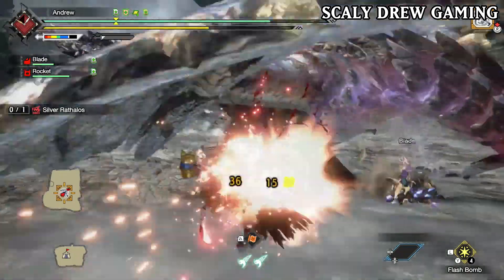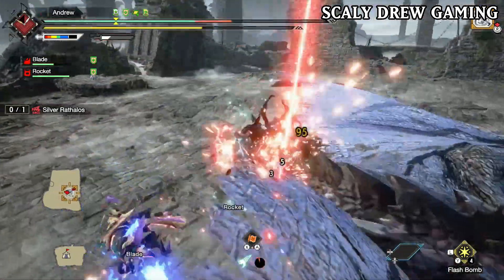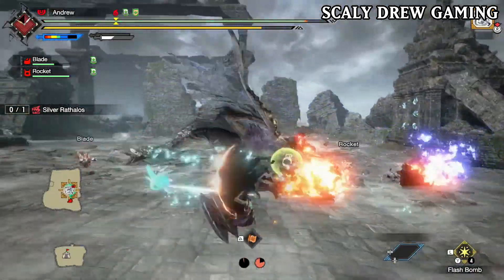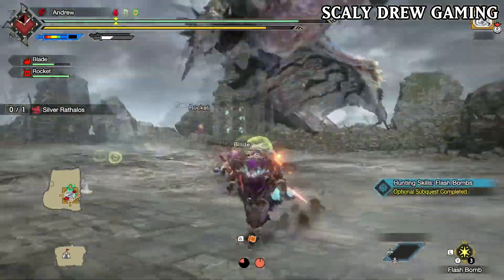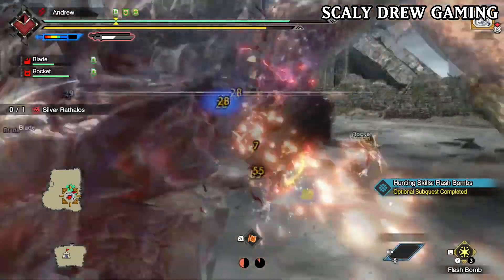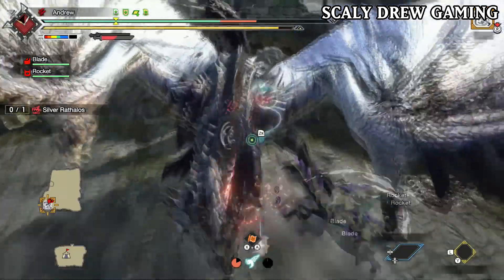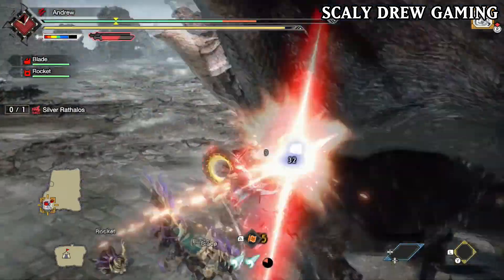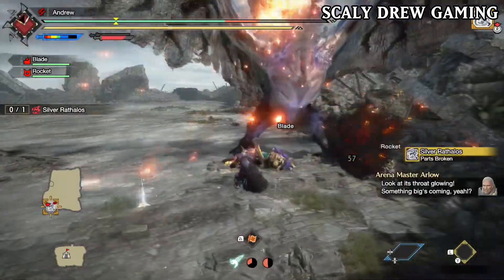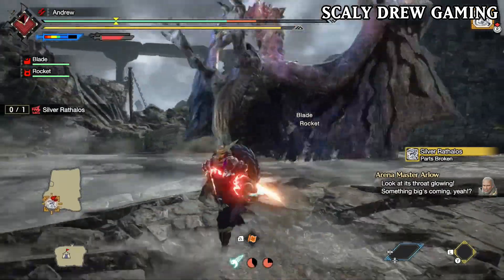Silver Rathalos — the first rare species introduced to the series, alongside Gold Rathian. Silver Rathalos and Gold Rathian are staple monsters that are usually in every single G rank expansion. Gold and Silver were added to Sunbreak in the first update, and Silver Rathalos is my favourite out of the pair. I first fought Silver Rathalos in Monster Hunter 4 Ultimate, then in Iceborne and Generations Ultimate, and now Sunbreak.